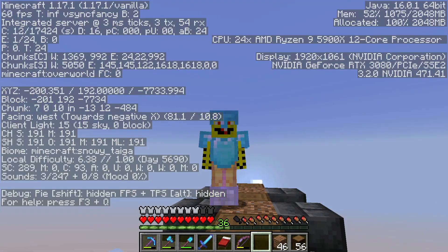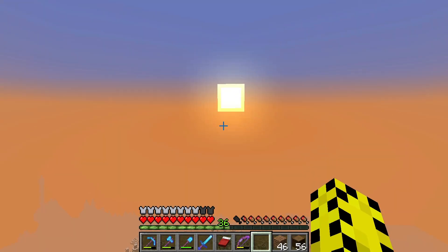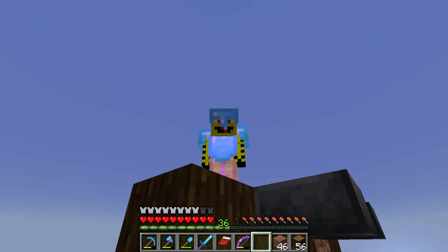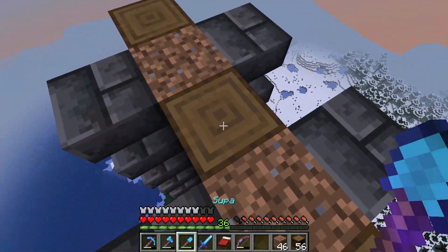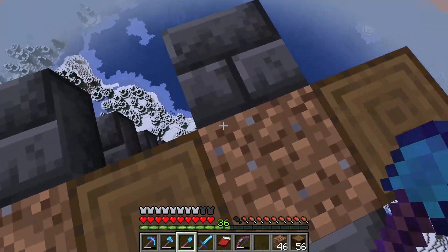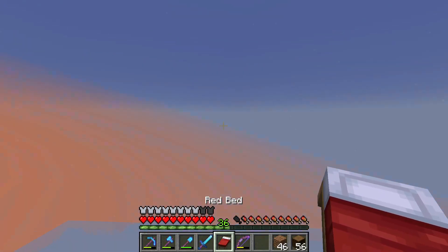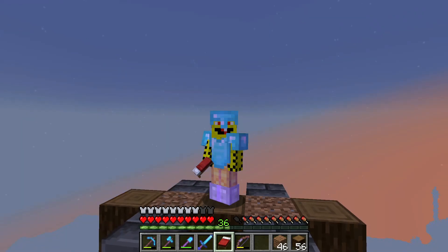Here we are up at 192. The moon is coming up behind our butt, and the sun is going down in front of our face. And the next thing we need to do is actually build a platform. Note that we've got all this dirt in here. I need to get down to my ladder, but I may sleep the night through. Let's sleep the night through. Then we'll do some digging and put in some ladders, and we'll see in just a moment.